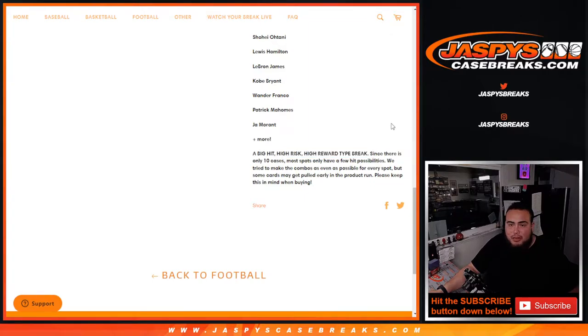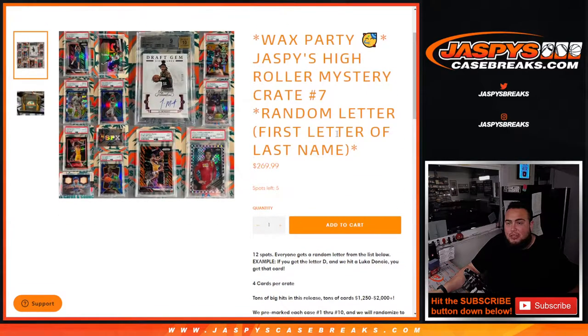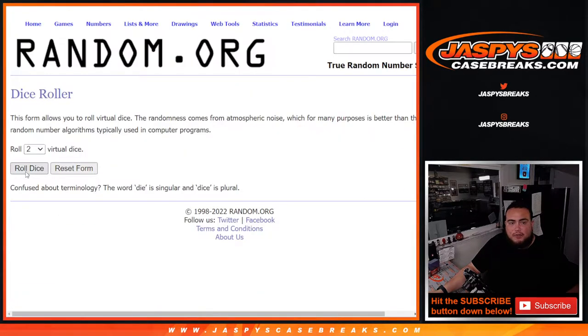...might only have a few hit possibilities per letter. We try to make the combos as even as possible for every spot, but just know that some cards may be pulled in the product run early, so please keep that in mind when buying. Number 8 is already on the website, so let's do the break first. Let's roll.